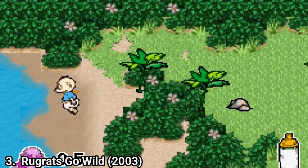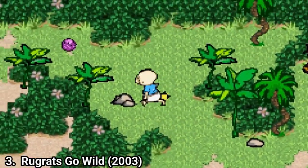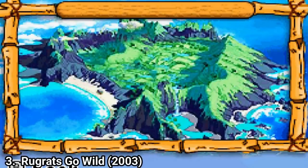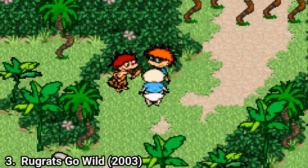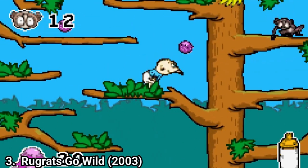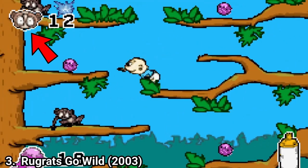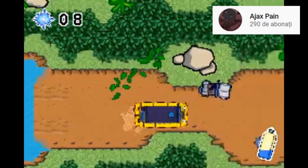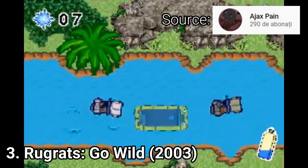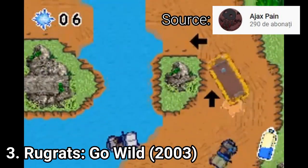Rugrats Go Wild feels like it lacks substance. The gameplay is okay but you lose interest easily. You have to roam a small map and complete some really basic and simple tasks, then you get into one of these two minigames. One is a level where you have to platform and hit the animal shown with balls, and another is a collecting minigame that at first looks like a racing minigame but it isn't — you have to collect stuff in this type of minigame.